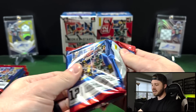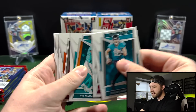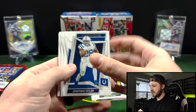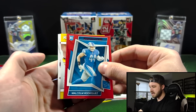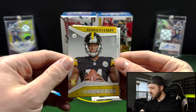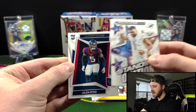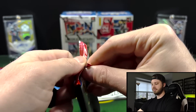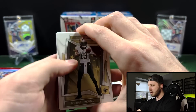I've seen people pull some RPAs out of here. I heard someone hit a Kenny Pickett autograph out of one of these — just a lot of cool things in here. Got Jonathan Taylor, Justin Fields, and then we're going to have a Malcolm Rodriguez. And then this is one of those Rookie Rushes — George Pickens, cool. We got a Standing Ovation too, and a Jalen Petrie. Looks like we have some more chromium in here.